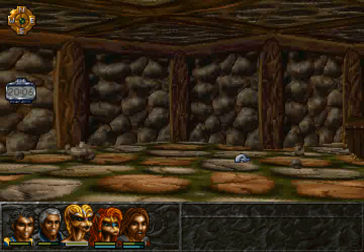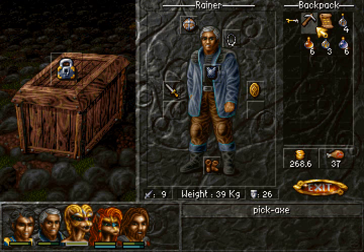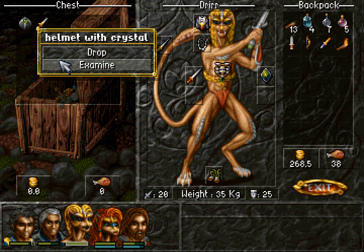Oh look, a chest — a chest that we have a lockpick for. Oh look, it's the Sun Dagger and the Crystal Helmet. The Crystal Helmet is absolutely awesome. The Sun Dagger is also completely awesome.